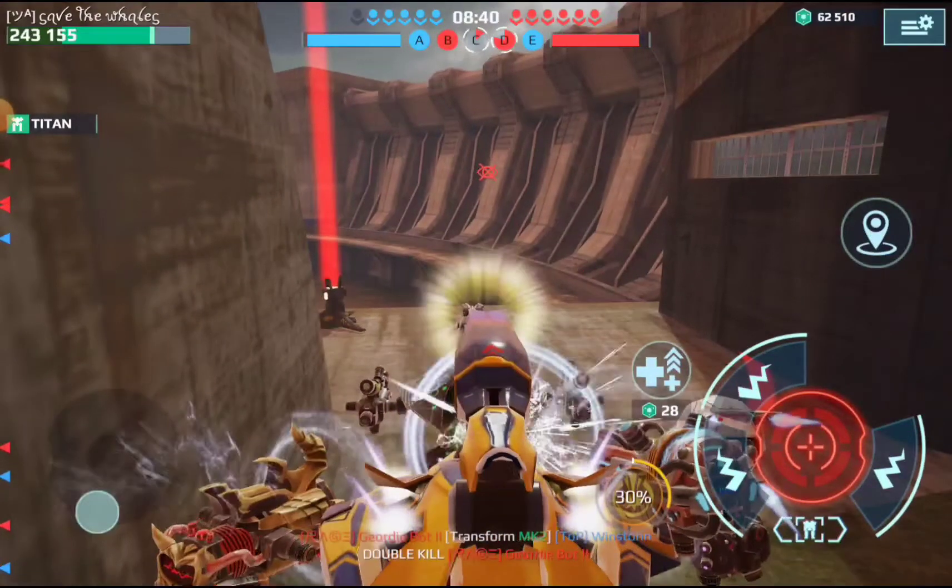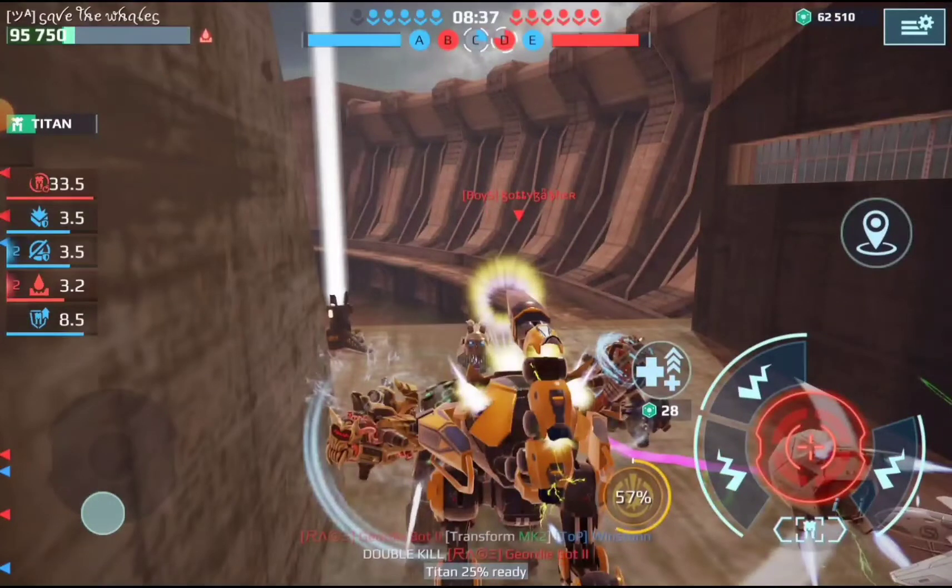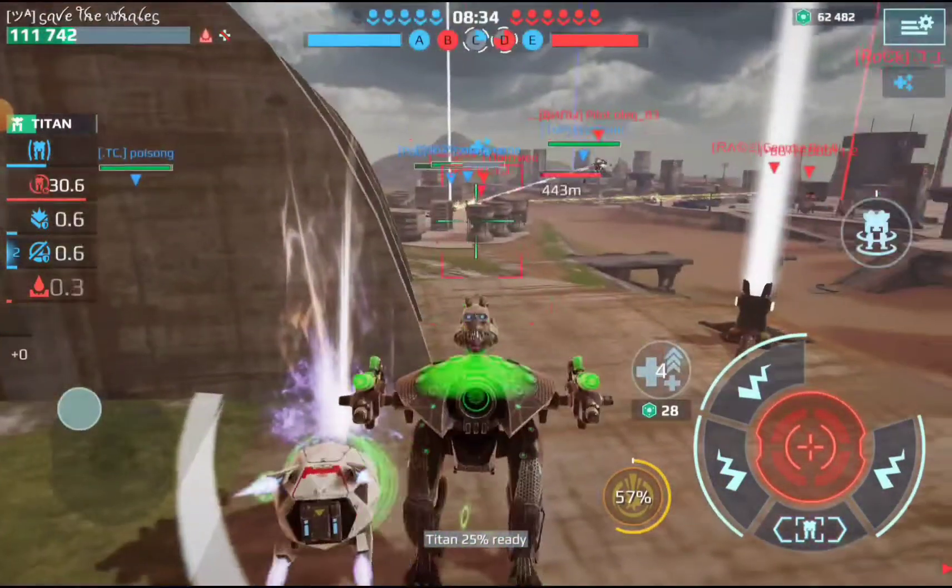The Scorpion indeed jumps on us and brings down our health quite a bit — we just don't manage to turn it completely blue as he pushes into the beacon circle. But then he teleports back down, which was a big mistake that will decide the battle now.